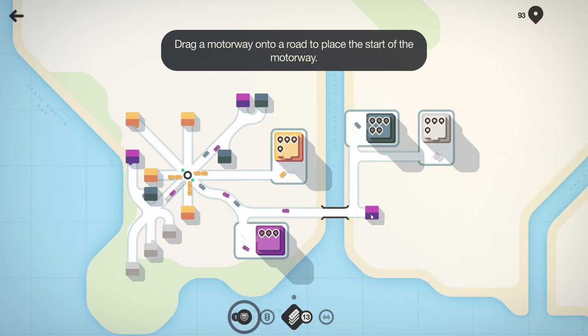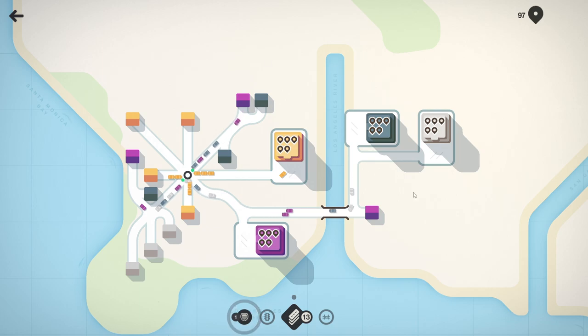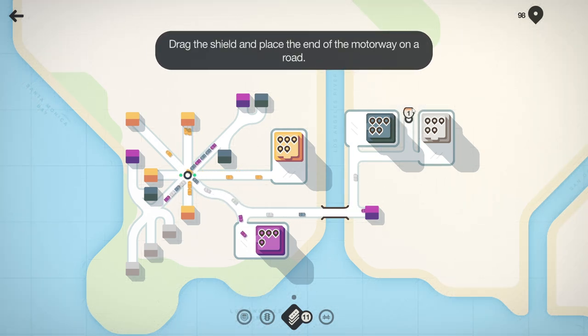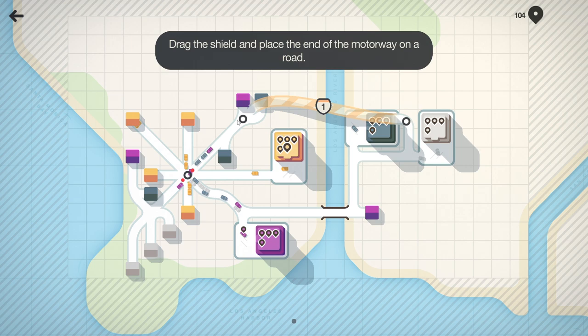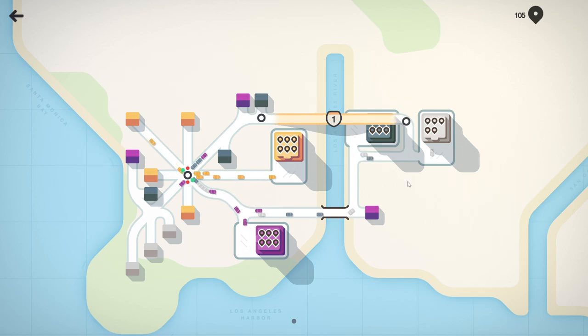Drag a motorway onto a road to place the start of a highway. Where do we want the start to be? None of these are really good places. Drag the shield to place the end of the motorway on a road. I'm sure that's going to destroy whatever this is - does that go over it? Okay, it goes over it, this is going to be interesting.